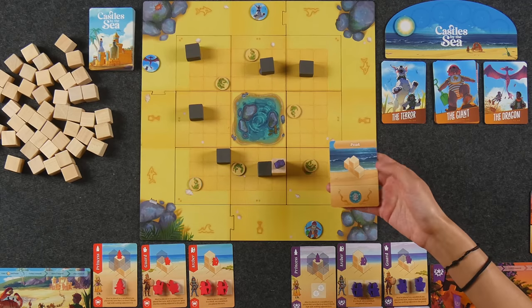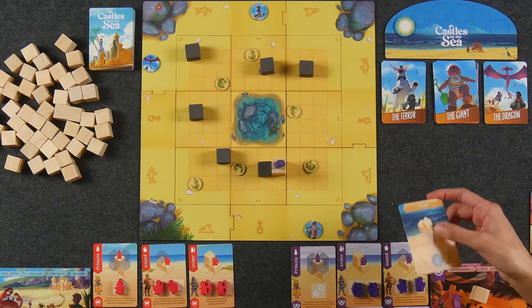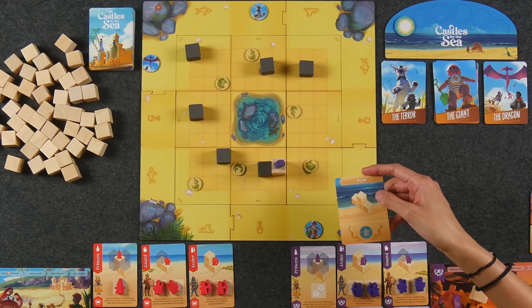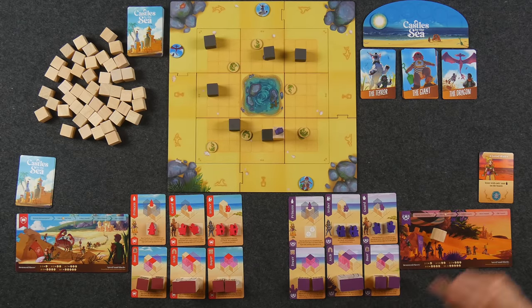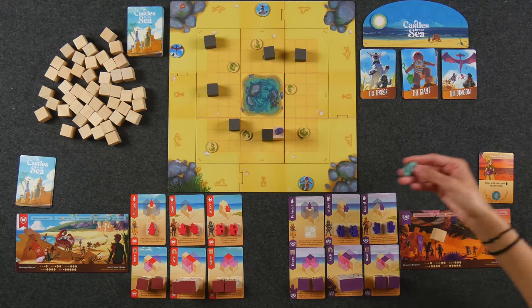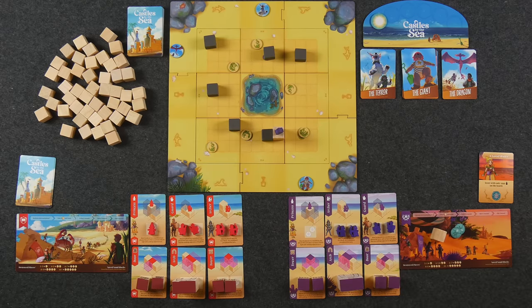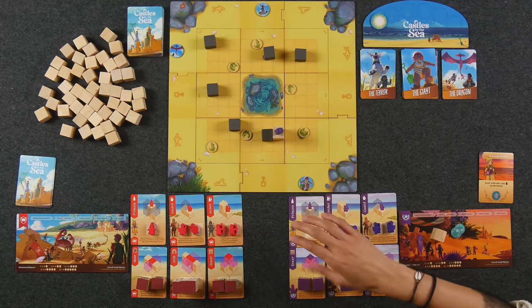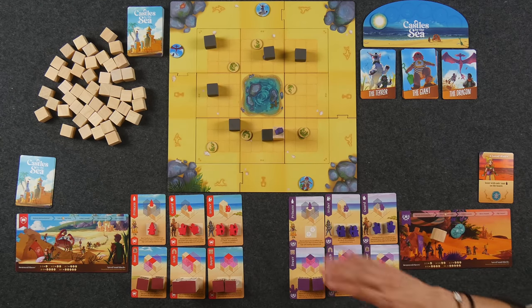Some castle cards also show different configurations of sand blocks — in these cases you would score these cards immediately after the build phase where that configuration is true. Now after you're done placing all the pieces that you're allowed to place, then you go and you score points. Because I have the princess out here, I score two points. I would take those in the form of these sand dollars, which I would now keep on my board to score at the end of the game. This happens at the end of each of your turns. So if I'm able to leave the princess out on the board for the rest of the game, I'm going to be scoring two points for this piece every round.